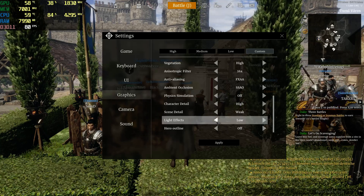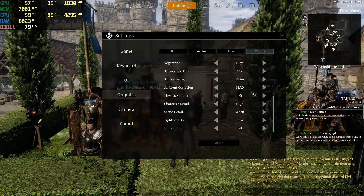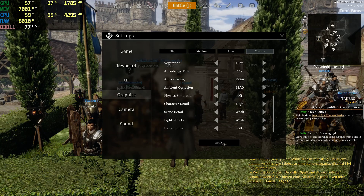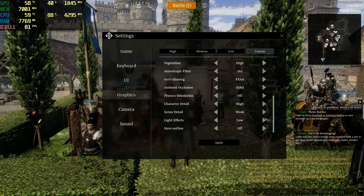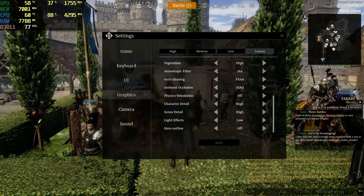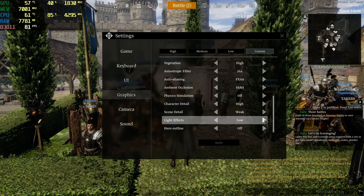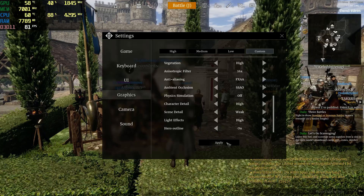On weak it doesn't affect FPS much. On low there is higher FPS. Weak seems to be fine. If you put scene detail to high it will affect FPS — it's basically just flags flying with added physics, so useless stuff. You can just put it to weak or low.